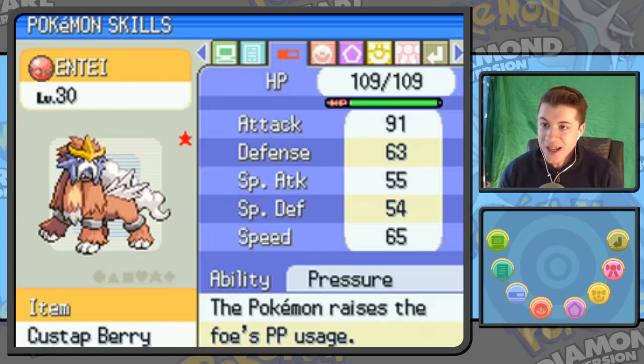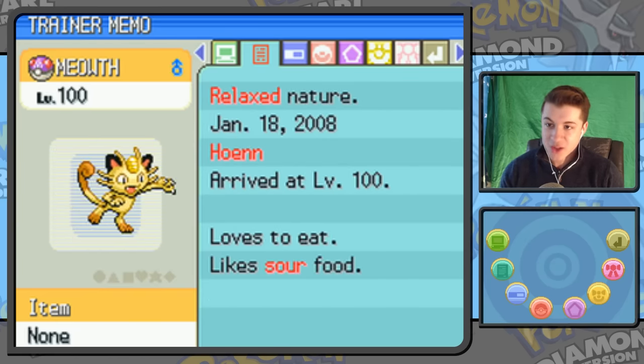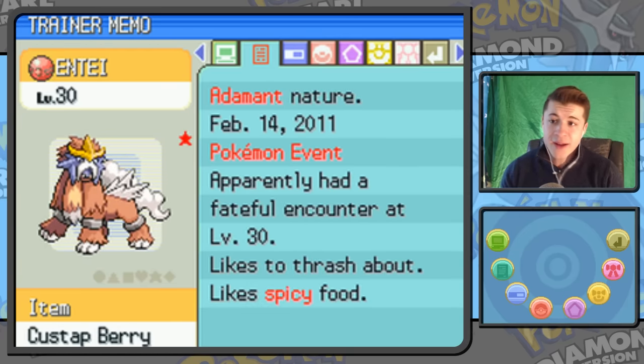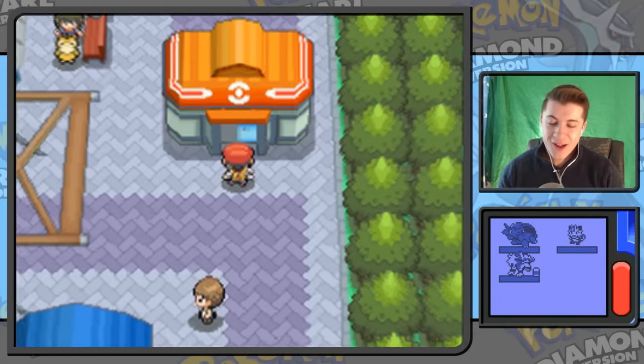And Entei — a level 30 Entei from 2011. I think this was from an event for Black and White; you could transfer it over to Black and White and be able to run into Zoroark in the wild. With this game I went to a lot of events. I really want to check and see if I have any event Pokémon left lying around. My Pokémon Team Box is empty and all these boxes look empty.